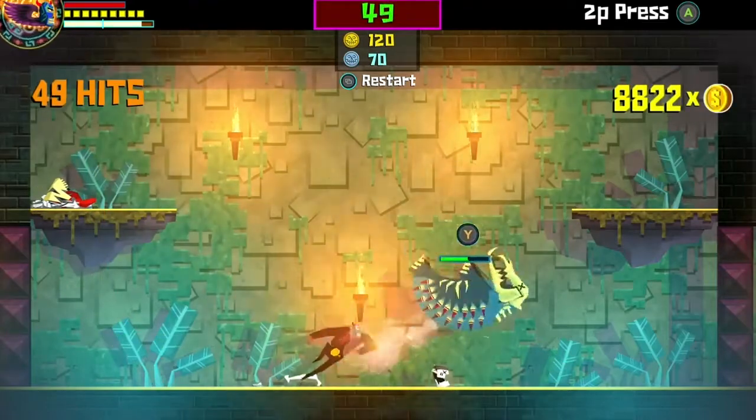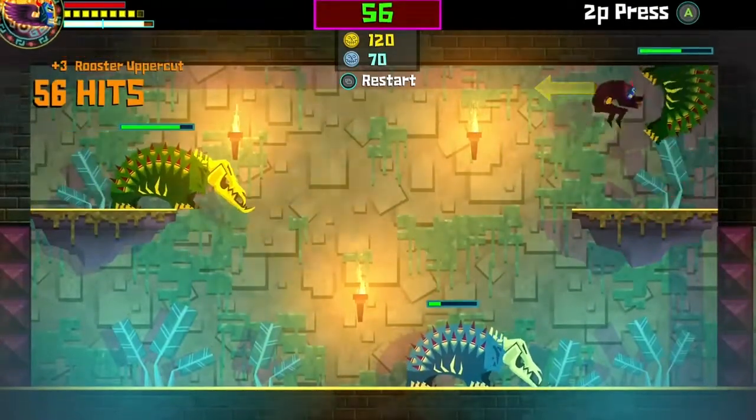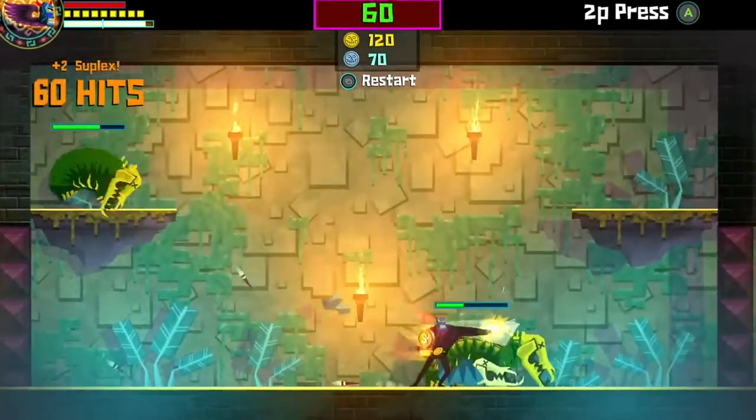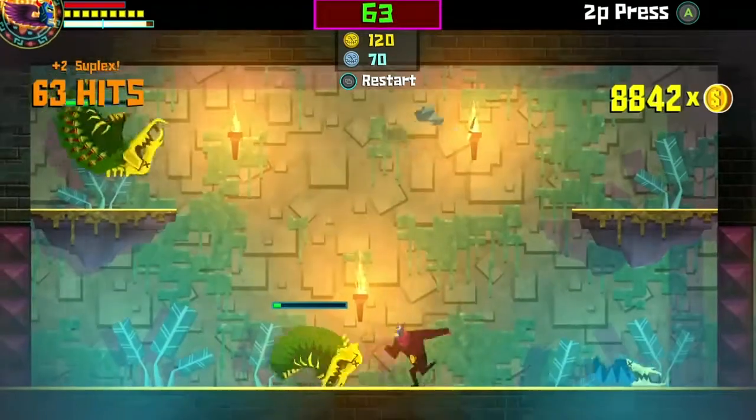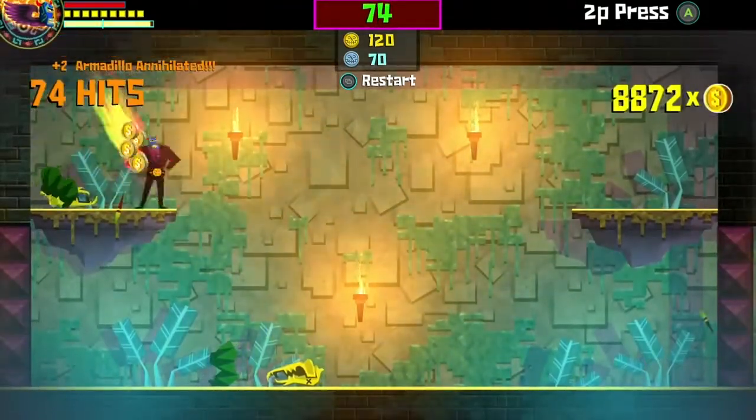With these guys, you want to hit them with X a couple of times, then use Y and push left on the stick to flex them. This will stun the other enemies, stopping them from going into their red power attack. Keep using this strategy until there's one left, and then just use X to get more hits on him.